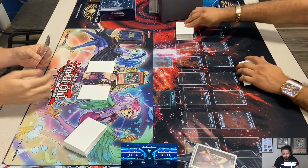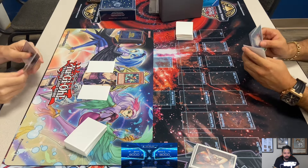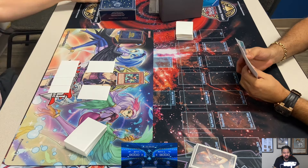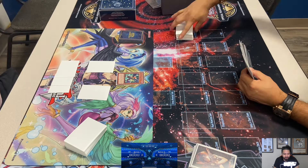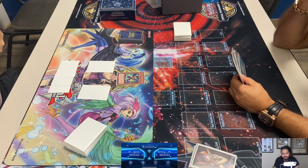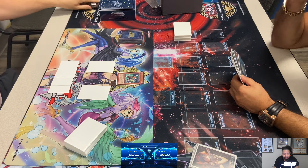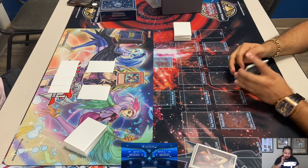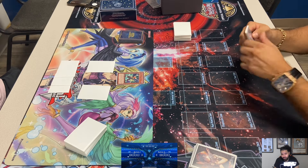Steven is going first, sets two — no Dust Shoot. It doesn't look like he has Dust Shoot unless he's holding it. We'll see if Adrian opens Heavy Storm, because I always tell people not to set two. With Blackwings, a lot of times they play Jar cards, so one or both of those back rows could be a Jar.